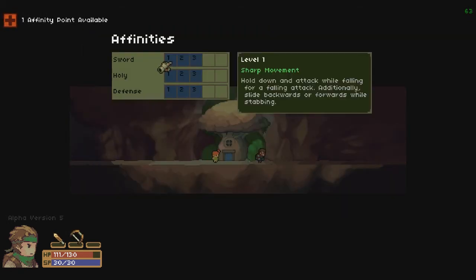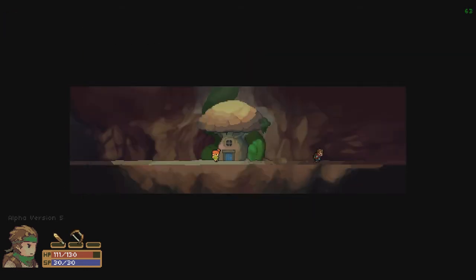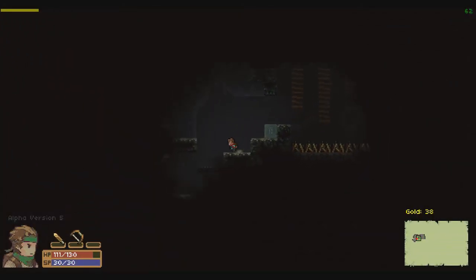Now we can take our affinity. I'll take that one because the sword down attack is really useful. That other one is a stupid choice.